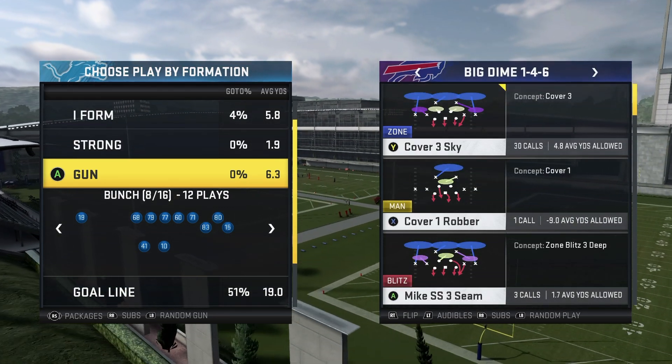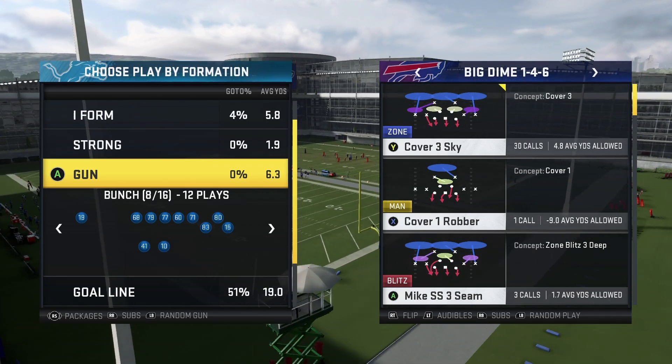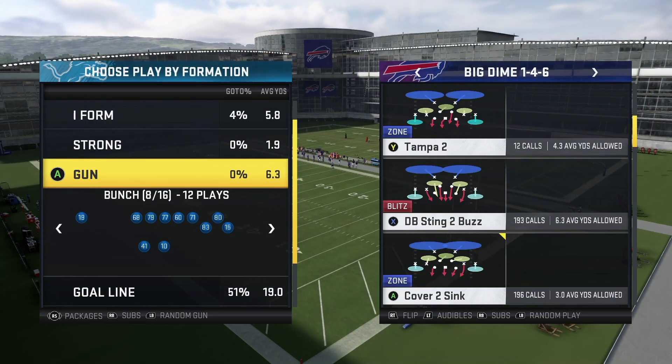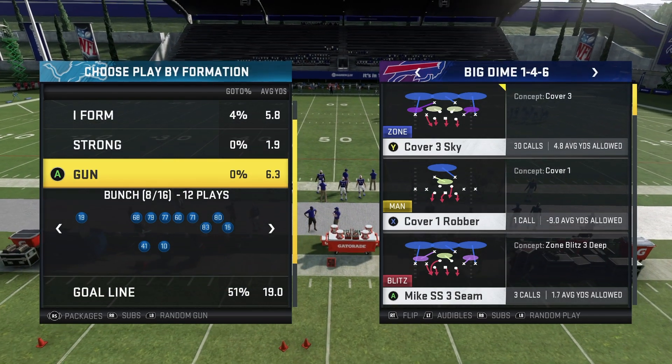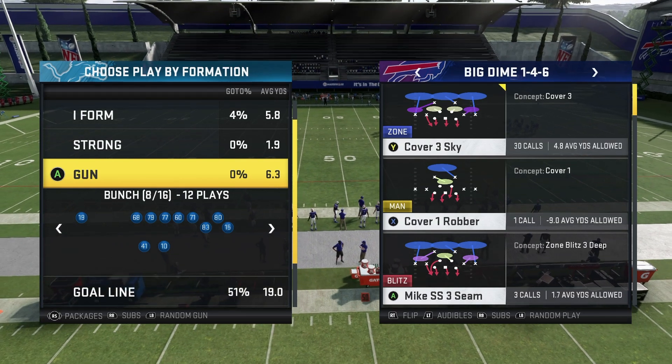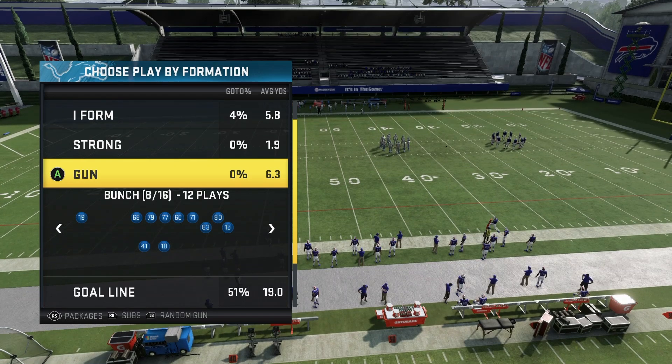The play we're running today is Cover Three Sky. Since we're blitzing off the left side, I'm just going to flip the play. If you're more comfortable with the classic Big Dime look, I'd recommend running it unflipped, but it doesn't make too big a difference — the formation is pretty symmetrical.